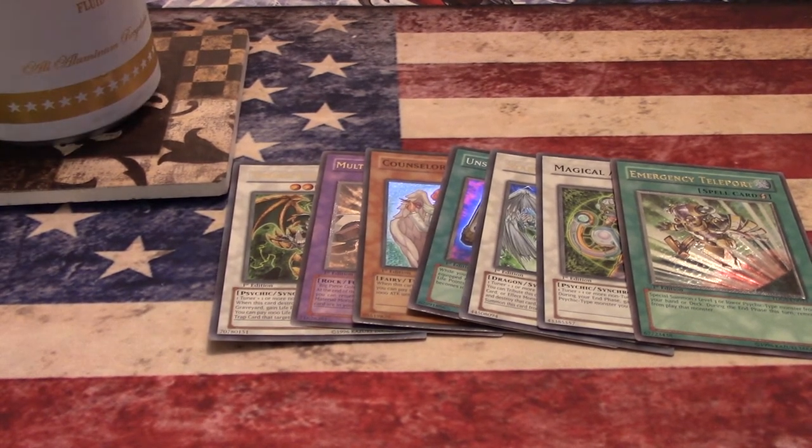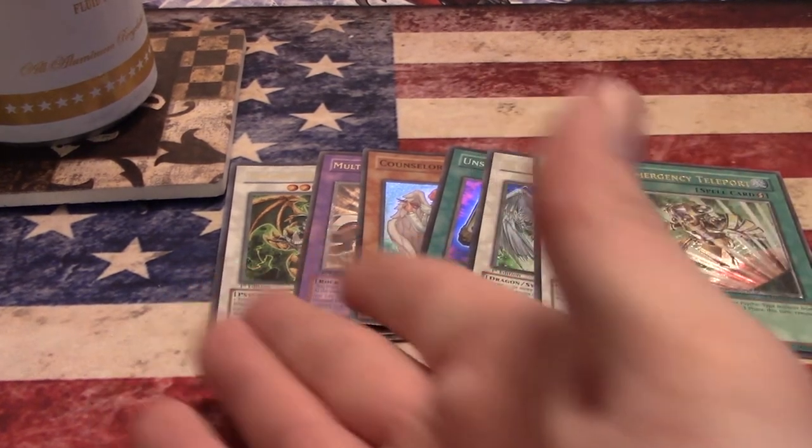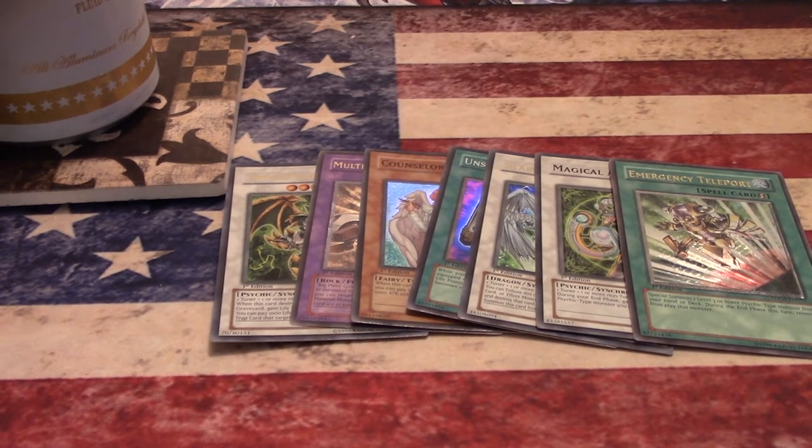That's a good haul — seven holos for 24 loose packs, I'll take that all day. You never know with loose packs — like, did someone weigh these? Let me see how many Cold Enchanters I got: one, two, three, four, five — I got five Cold Enchanters. How many Big Piece Golems? I only got two. Cold Enchanter — I always remember them being easy to pull. But still, take a look at those — nice.